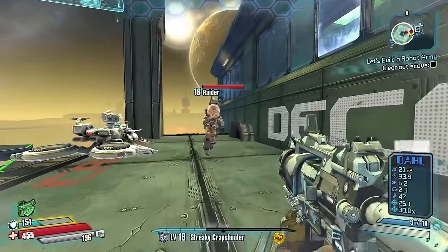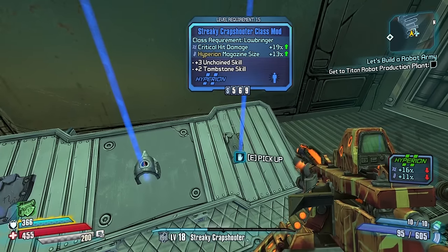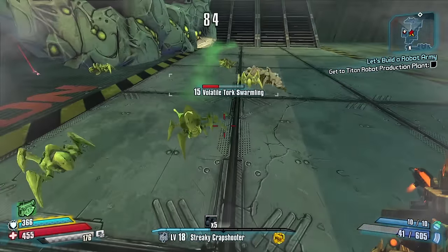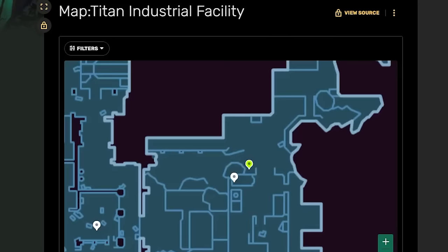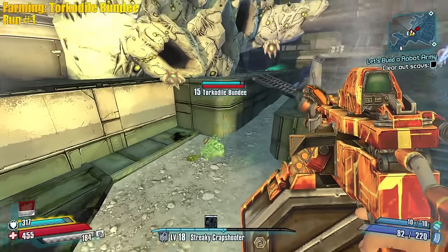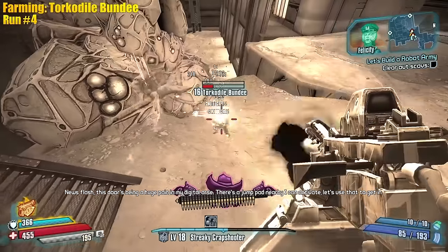Maybe I freeze them then grenade them to make sure I can hit my shots. I never saw the new guy I'm talking about — he can spawn over here. There he is — Torquedile Bundy! Crocodile guy. They even kept the Easter egg Australian look — right there by the nest.